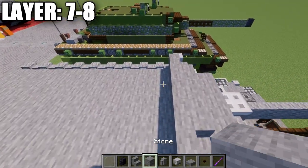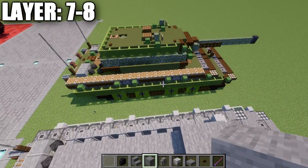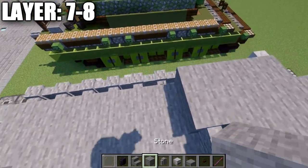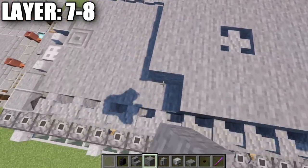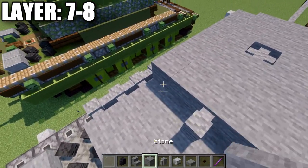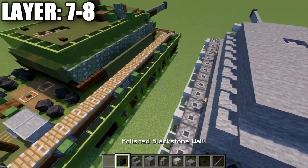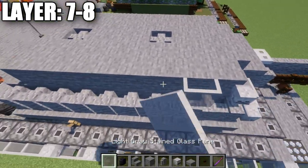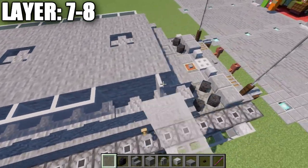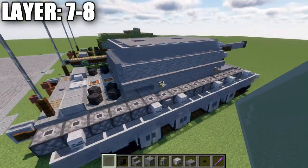Take stone blocks and place a row of five across, followed by a second row of five. Then place two on both sides and a diorite wall in the center. Place another row of five of stone, a second row, a third row, and then the next row has a diorite wall in the center, two stone blocks on both sides. Place a row of five across again. Take light gray stained glass panes and place eight down each side, and a row all the way across the back and in the corners to make the size of the turret.